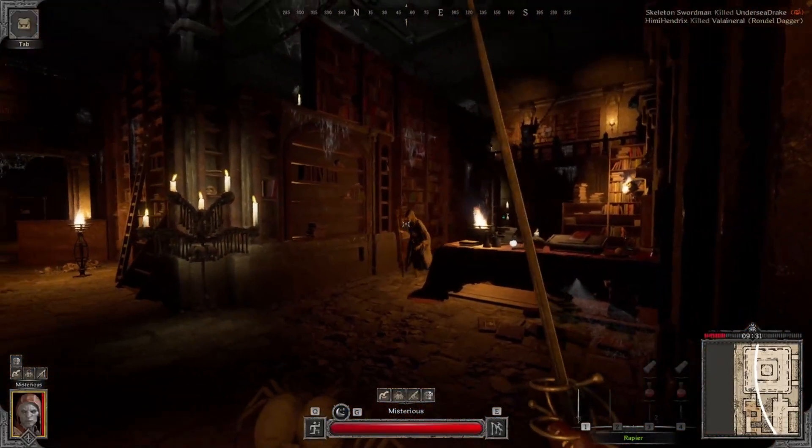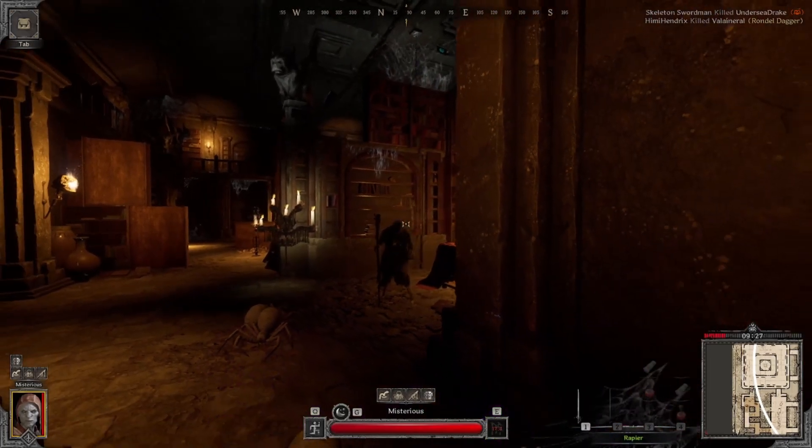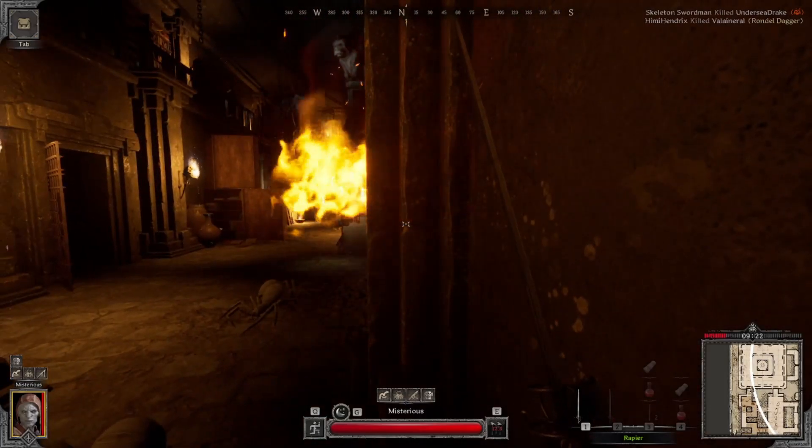As you see here, you can also hit it to speed up the kill if you're safe and careful. Here's another example in the library — you aggro it and bring it to a corner.